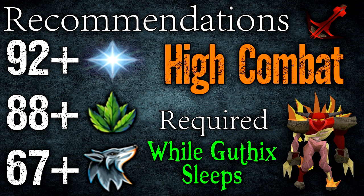Herblore-wise, 88 would be pretty nice because that gives you all the extremes and you can boost up to around 90. I do recommend having at least 96 for overloads, or lower if you can boost up, but overloads are really nice here because you're hybriding and it's good to have all your stats boosted in one potion. Don't fret if you don't have overloads, but you will have to bring a lot more pots if you don't.